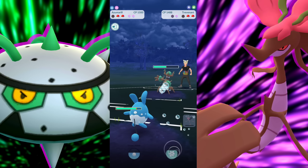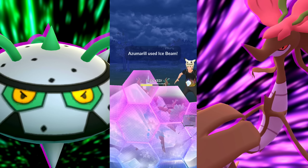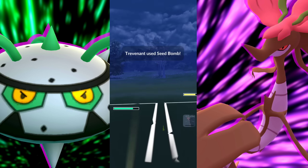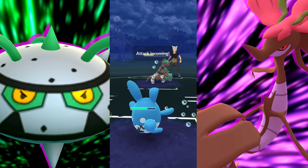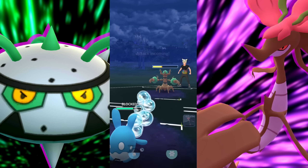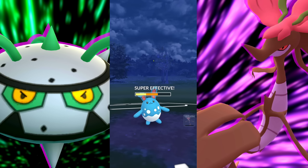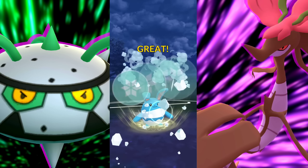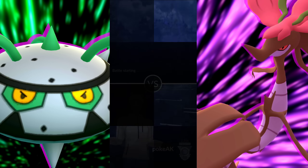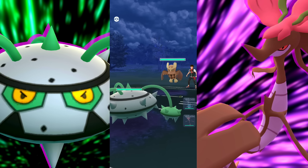As far as Ferrothorn is concerned, you've got Flash Cannon, Acid, and also Mirror Shot that you could potentially run instead of Power Whip and Thunder. I like to go with Thunder because I'm going to be able to hit those Flyers, and Power Whip is just getting stabbed and it's an extremely strong move. Bullet Seed is going to be generating energy at a very fast rate. Being Grass and Steel — anytime you pair up Steel with anything it just becomes that much better. In this case it's going to be four times weak to Fire, but you're also picking up many resistances.